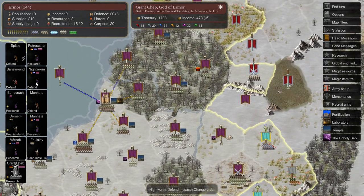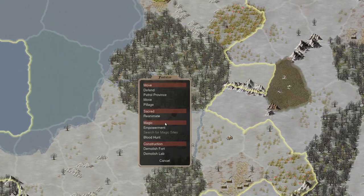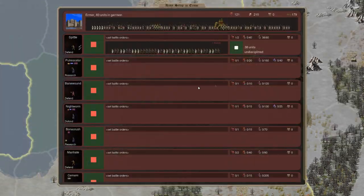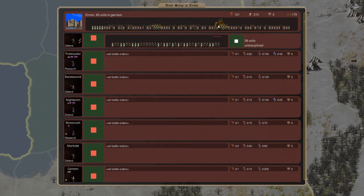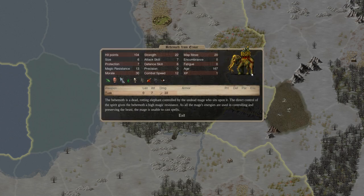We lost our prophet which is a shame — the prophet is the second strongest priest after your god, even stronger than the bishops. So for the purpose of spreading dominion, incredibly important. But it's not like our units aren't replaceable. I'm going to make Foul Slay our new prophet. He has been reanimating Lictors — we've got the Behemoth. This is the Behemoth I was talking about. You've seen the effectiveness of enemy elephants against our troops — well our elephants are undead, so they're even cooler. They've got the Fear ability, giving more chance of the enemy routing.